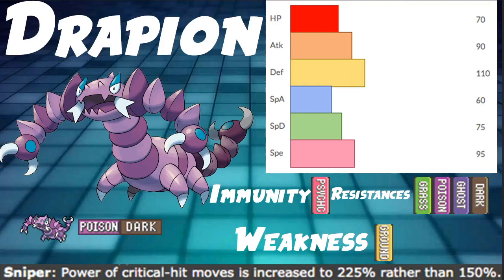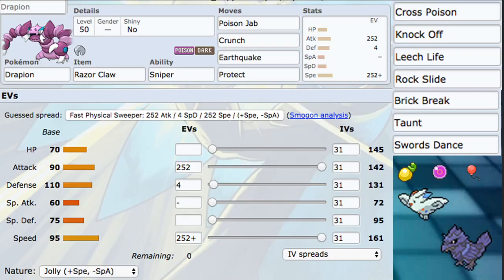The ability Sniper gives us 225% damage instead of 150% on our crits, so if we hit a crit we're doing crazy damage. That's our overview for Drapion. Let's go ahead and talk about the moveset itself.